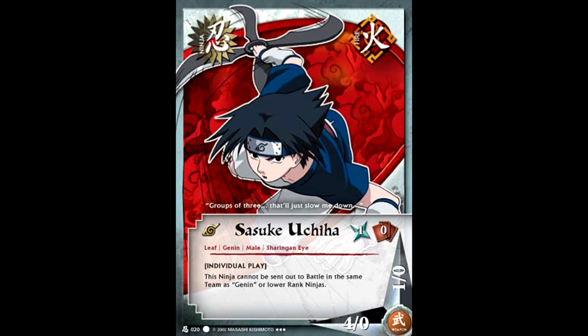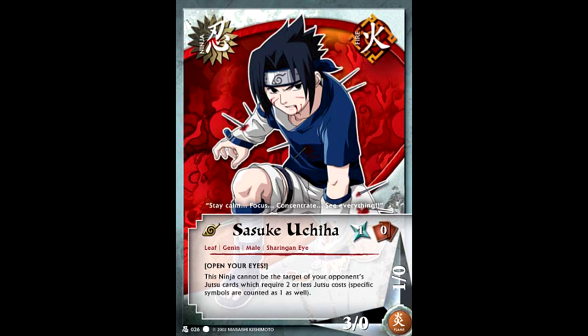Hopping back to fire for a second — our other important choice is which Sasuke to use. Sasuke has relevance because he can become a user of Sharingan Eye, and since there were already so many good turn-0 ninjas we could get away with a turn-1 Sasuke. The most common is a 4-0 who can't be sent out with any Genin ninjas — which is okay since on turn 2 we can start playing Chunin. Another Sasuke had some relevancy too: if he became the Sharingan Eye user to negate your opponent's Giant Water Vortex or Eight Trigrams, your opponent couldn't do anything about it because he couldn't be targeted by Eight Trigrams, so they just had to let their jutsu get negated.